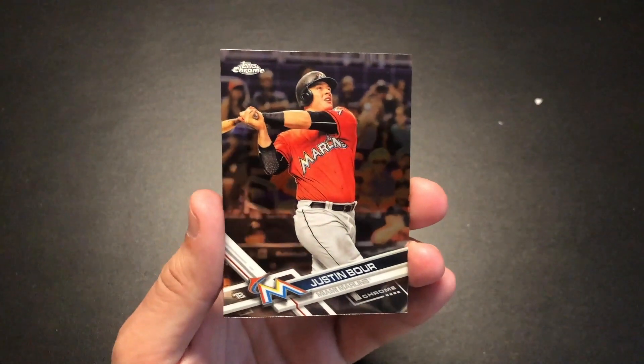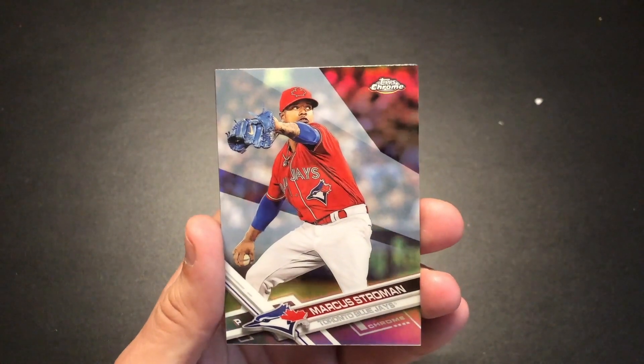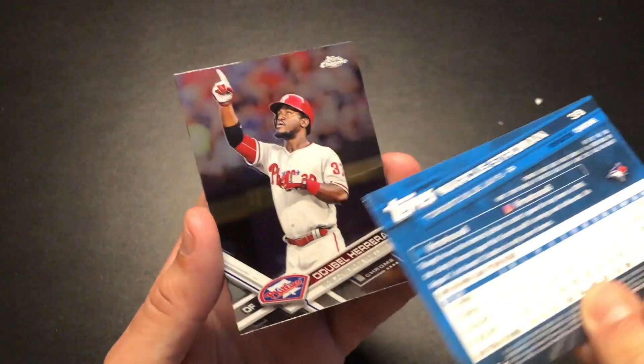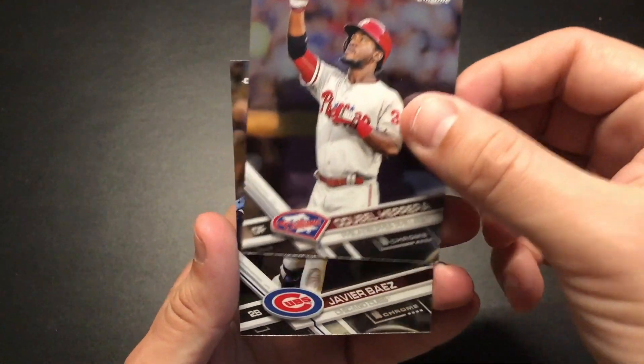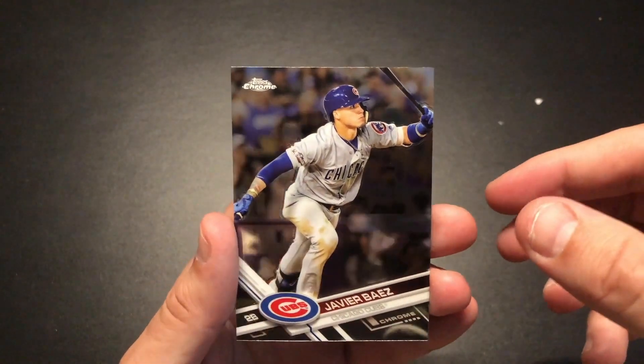Leading things off with Justin Boer, Marcus Stroman — that's a nice-looking refractor — Herrera, and we end on a Javier Baez. Nice, let's give it a card.